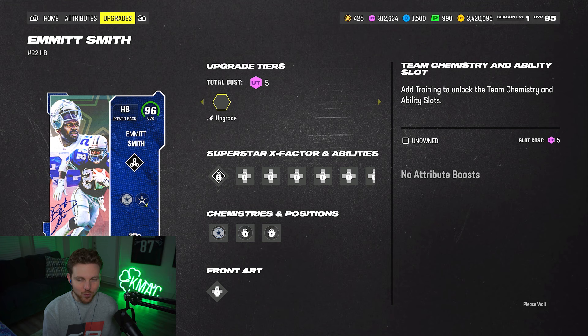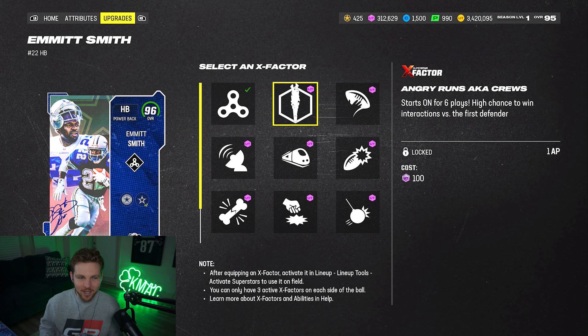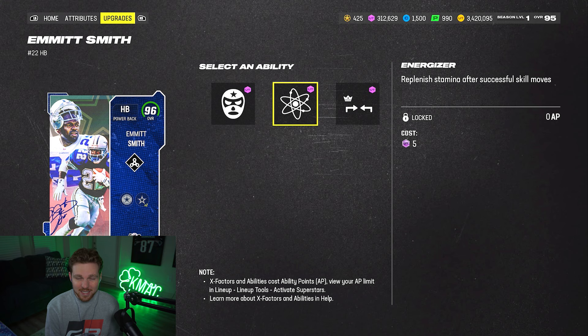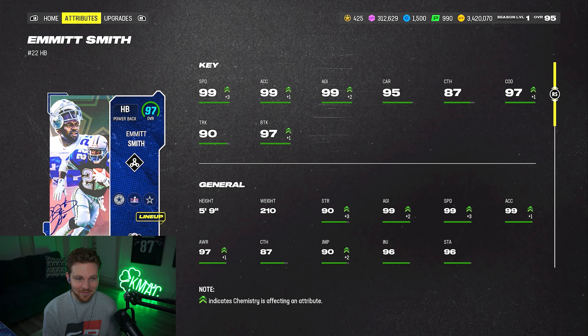A card like Emmett Smith is really only going to be worth it if you use his starting X factor. He gets Angry Runs for a single AP, so it starts on for six plays, turns on and off throughout a game, and he's basically guaranteed to break the first tackle every single time — incredibly overpowered for only one AP. He gets discounted ability buckets: Short-In for one, Bruiser for one. Energizer for free is a nice ability on your running back, but these abilities aren't amazing. He has 99 speed, 99 acceleration, and 99 agility. This card is very good, but you're going to have to use the X factor on him for him to actually be worth it.